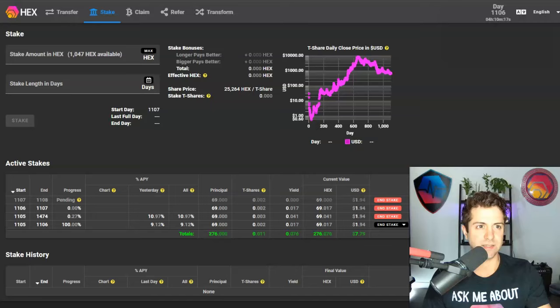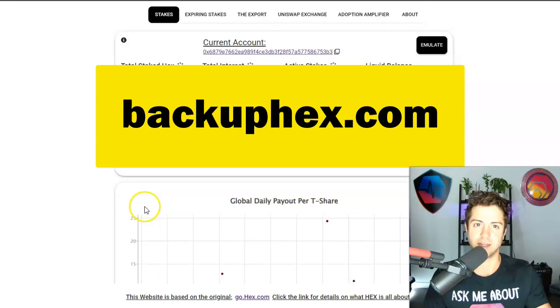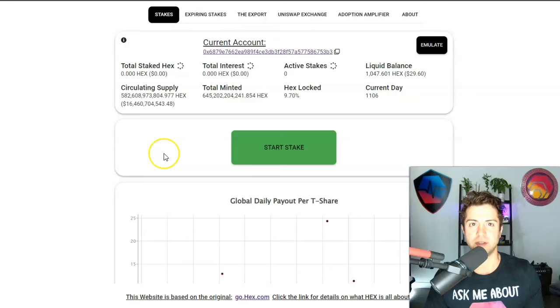Another option is backuphex.com — basically a backup version of go.hex.com. It's a staking dashboard that also gives you the ability to run good accounting, not only for yourself but for other people. Another cool feature of backuphex.com is that it has a tool to pick and choose which days you should end your stake where there's less competition — basically which days you can end a stake with the lowest risk of other people dumping their coins at the same time.